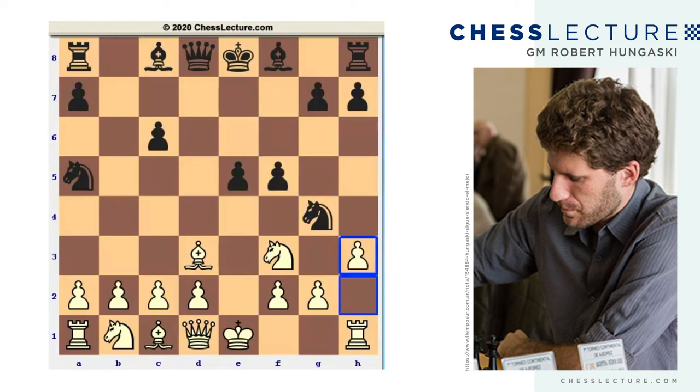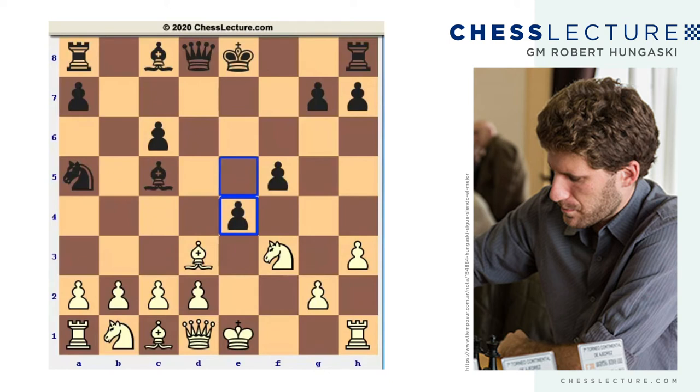The point is that if white plays h3, trying to kick the knight out so that we can take the pawn on e5 — that would, of course, be wonderful — black can play knight takes f2, and after king takes f2, first bishop c5, and after king e1, e4. Black regains the piece, but we have serious king safety problems, so black is doing absolutely great here. This is not what we're aiming for.